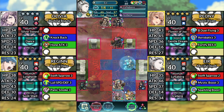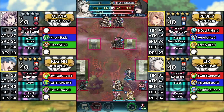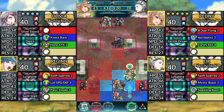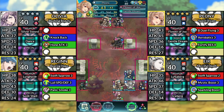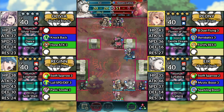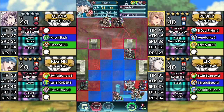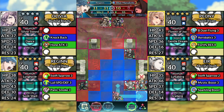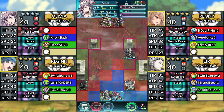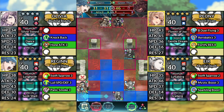For turn 2, move Eir down 1 space and attack the Blue Manikete. Move Peony up 1 space and dance Eir. Move Eir up and attack the Lance Cavalier. Move Reginn down to the right and finish off the Blue Manikete, then Canto left. Use Olivia and dance Reginn. Then move Reginn to the left and attack the Green Thief.